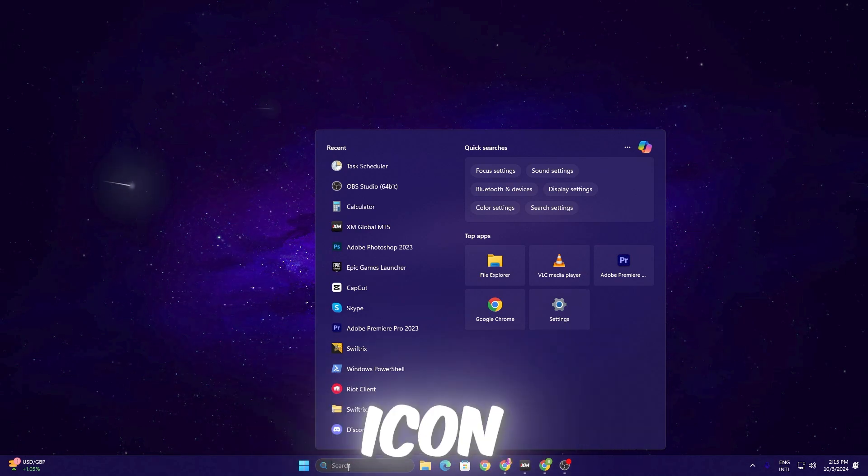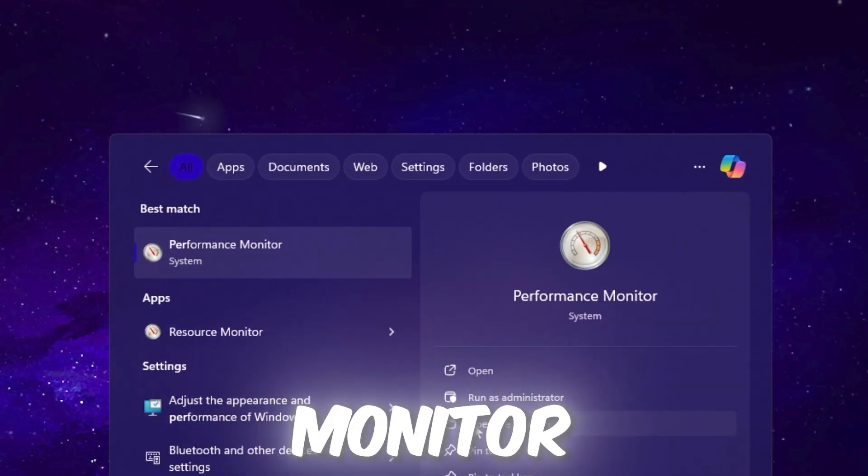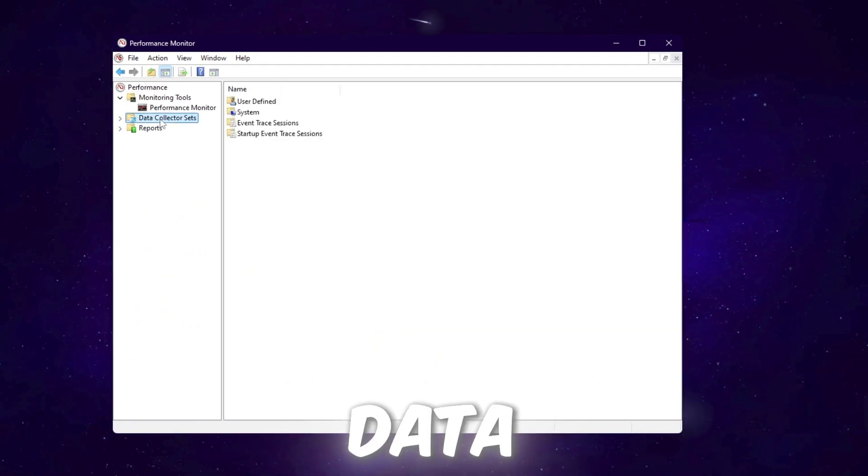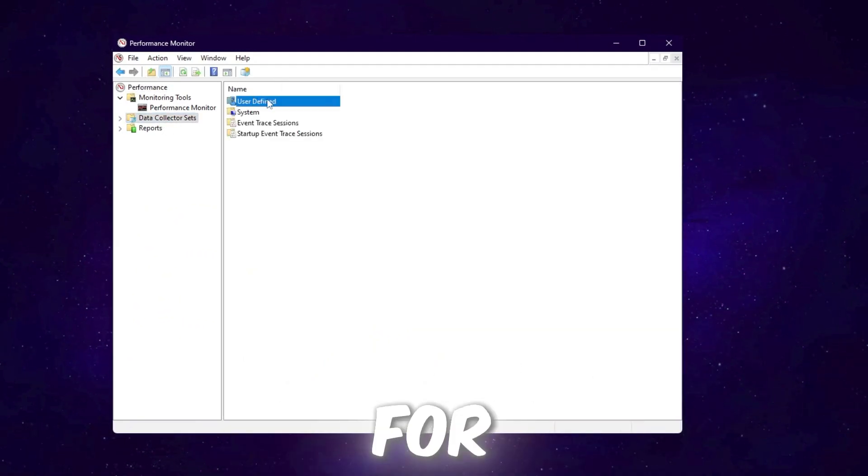Go to your Windows search icon, search for Performance Monitor, and make sure to run it as administrator. Once inside, go to Data Collector Sets and then User Defined.